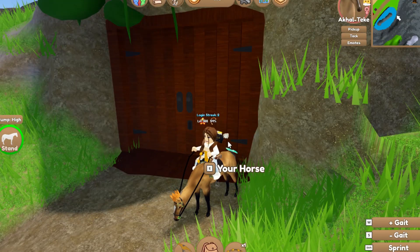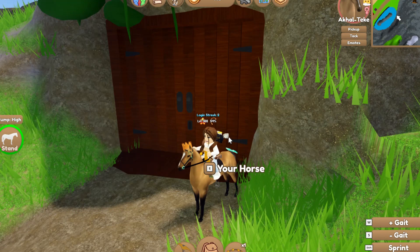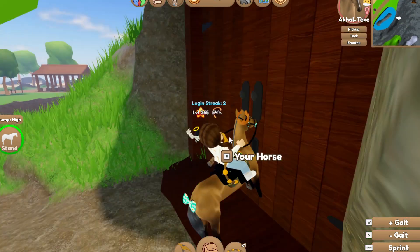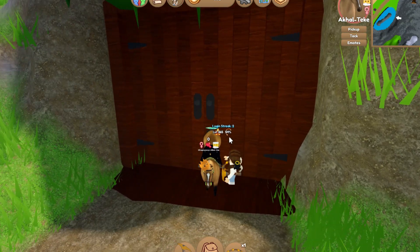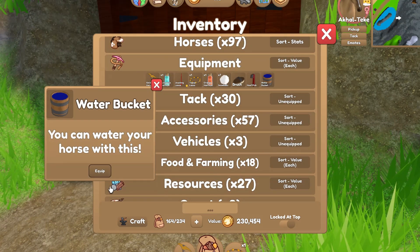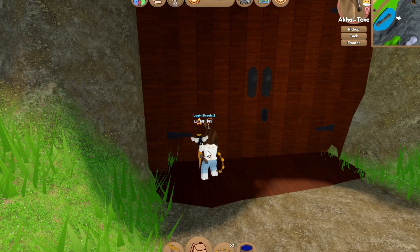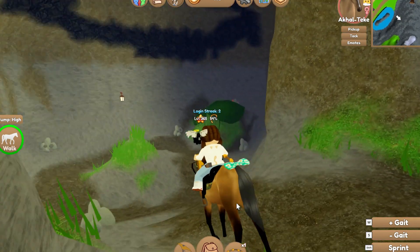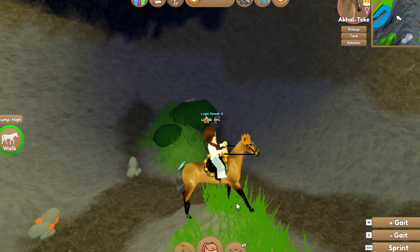For our next trick, I'm going to be showing you how to break into any locked door — and this does not include the rock falls on any island. What you're going to want to do is bring your horse up to the gate, turn them around, and have them stick their butt into the door. When they're all the way in, you're going to want to step in front of them. Then equip your water bucket and water your horse. Then mount them, and boom — you're in the locked cave door of your choice, ready to harvest all the rocks, and they're all for yourself since not many people know about this.